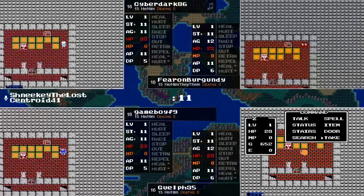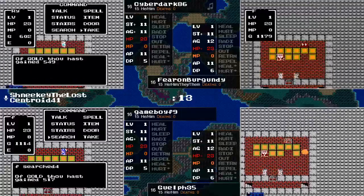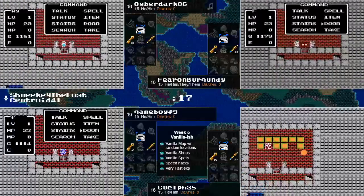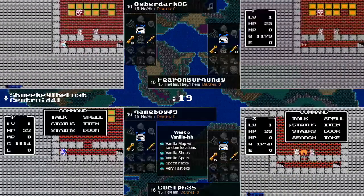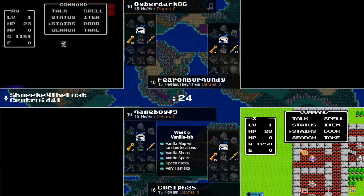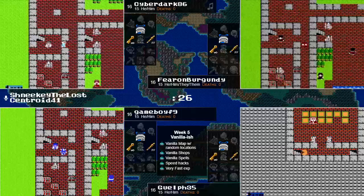The first chest is Big Bucks, the second chest is a Fairy Flute, and the third chest is going to be more Big Bucks. I am Sneaky the Lost, and in here with me is going to be Centroid. Hey, how's it going? I'm happy to be spending at least a few minutes of my afternoon with all of you.